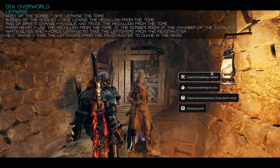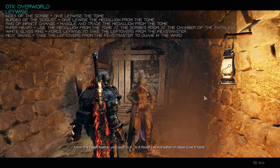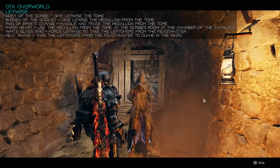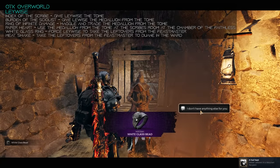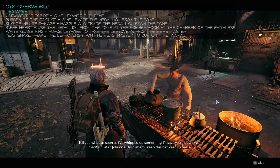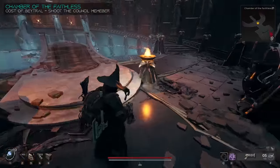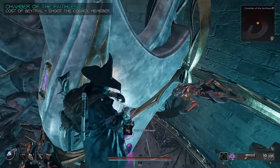The last thing for Laywise: if you're in a randomly generated world, you can potentially get the Great Hall side dungeon, and if you talk to the Feast Master there after you've talked to Laywise before, you can tell the Feast Master that you know Laywise the Scribe — and he will give you some leftovers to bring to the Scribe. Giving Laywise the leftovers will give you the White Glass Ring. If you take back the leftovers, then you can bring it to the cook in the ward and he'll make you a meat shake. In the council chamber on the way up to the king, you can shoot the council member on his podium, which will drop the Cost of Betrayal necklace.